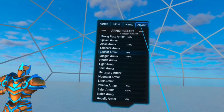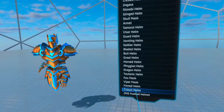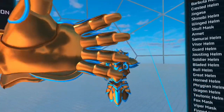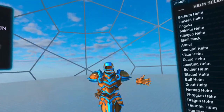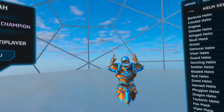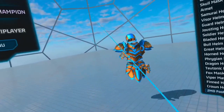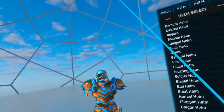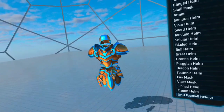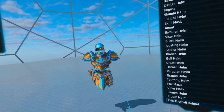Now back to the secret helm reveal. Go to helms, scroll all the way down, and right under the helm I'm currently using you can see there's a 2MD Football helmet. Boom — look at that! This is the 2MD Football helmet, guys — the exclusive secret helmet you can only unlock the way I just showed you. You're welcome. And you can see it has the Iron Lights logo on the side. That is so cool, I like it a lot!